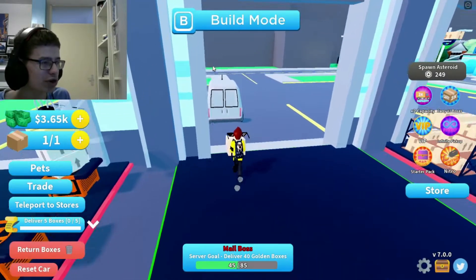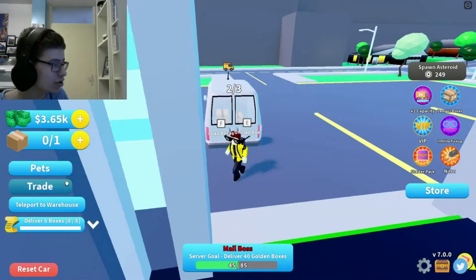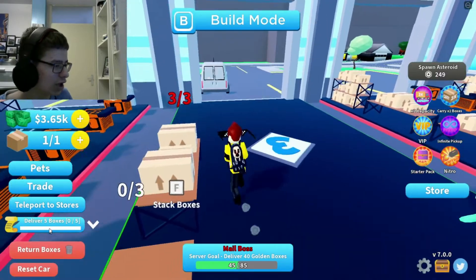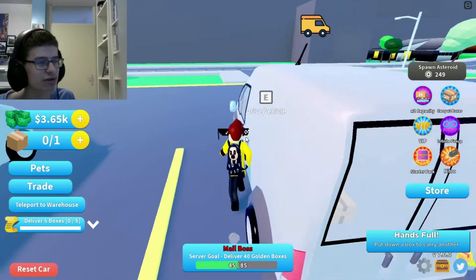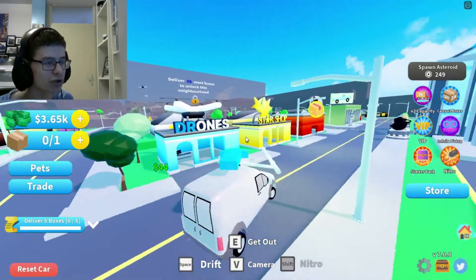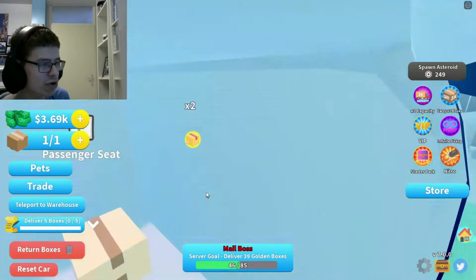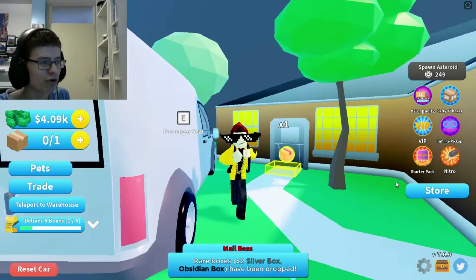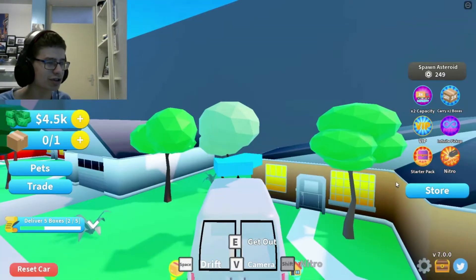Let's get the three boxes in here. I keep clicking E — it's F, man. Wait, you can carry two boxes? How do I upgrade that? Because having one thing in your hand all the time is going to get a little annoying. I have a package for you — actually, I have two packages for you. I don't know what happened but it worked, I guess.